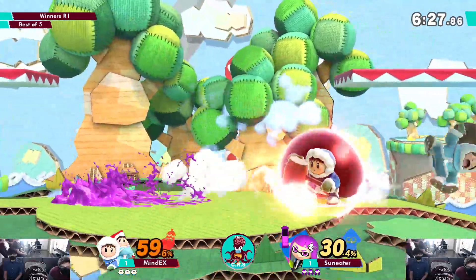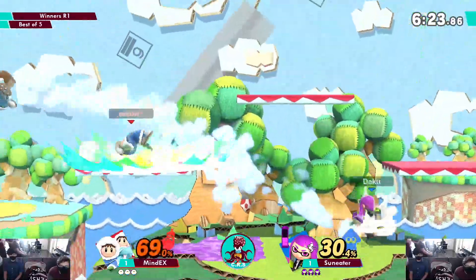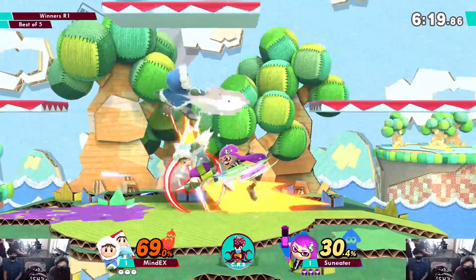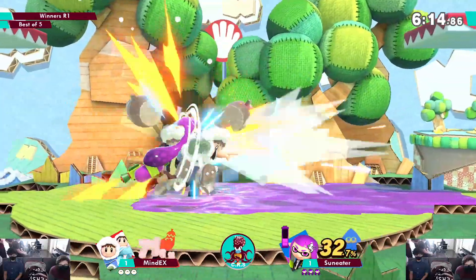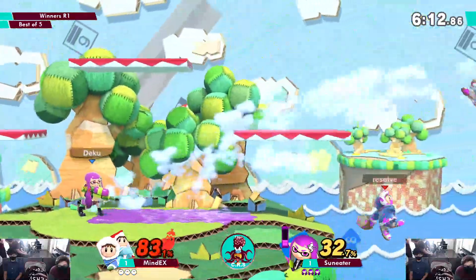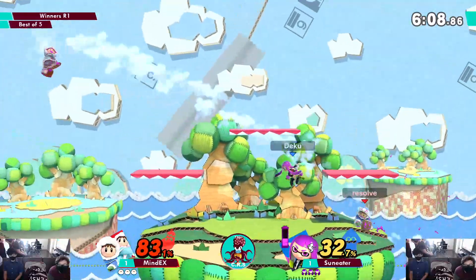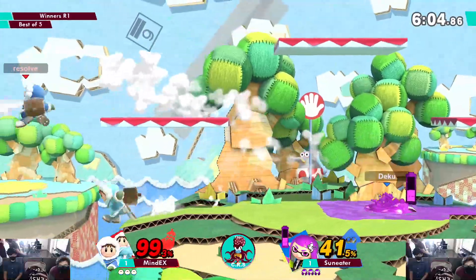Honestly I don't like this stage against Inkling — especially as Ice Climbers. Inkling is good on the stage because there's only a small area on the ground so you have to react to roller really fast. Now he's got them separated, but Ice Climbers are going to get him out of that roller pressure.